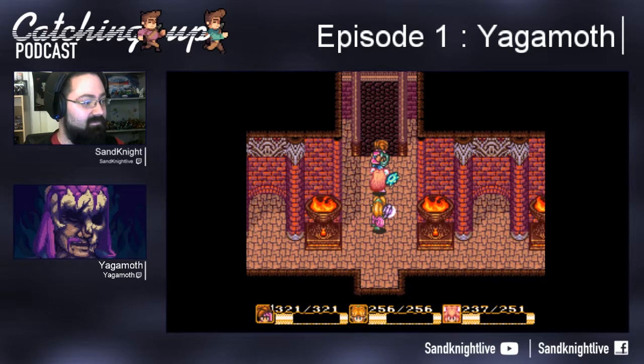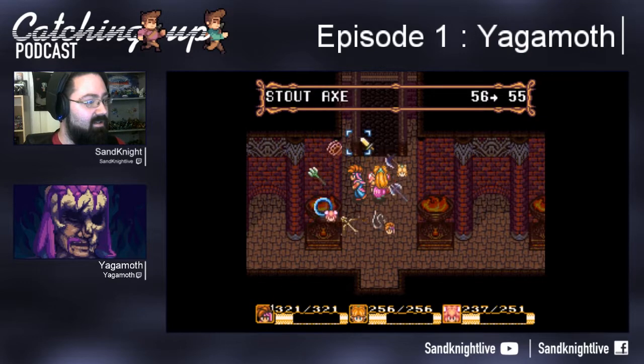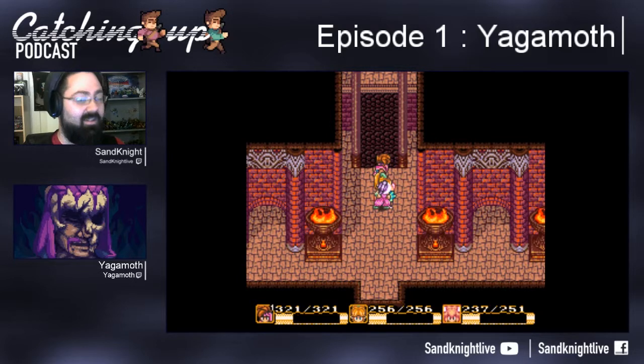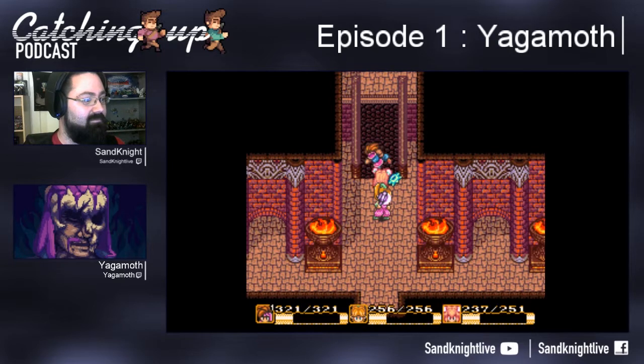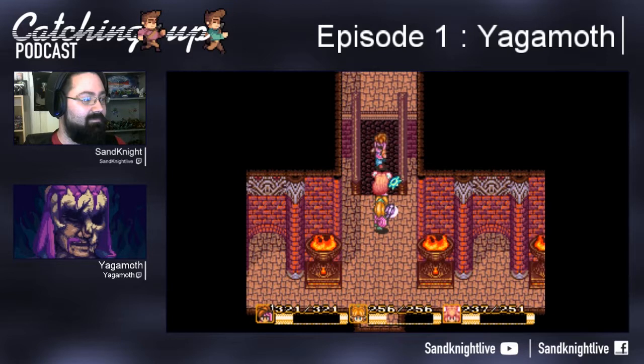I suggest you switch over to the fist weapon for now. I can demonstrate the casual way of getting up that ramp — you're not intended to go up there. Just keep punching. With each punch, your character moves forward just far enough that the subsequent punch will actually lead you further up the ramp. You have a 50% chance of a punch and a 50% chance of a kick, so you always want the punches. Eventually you will get up the ramp.